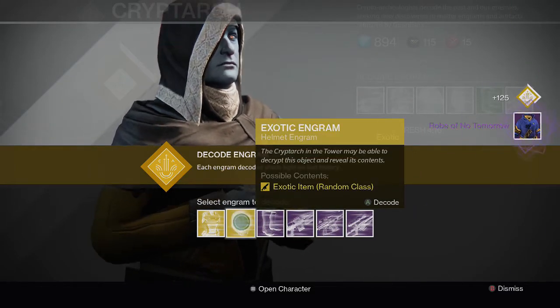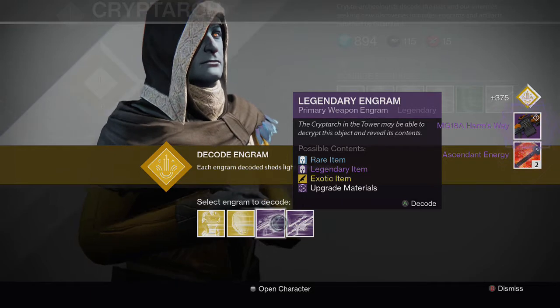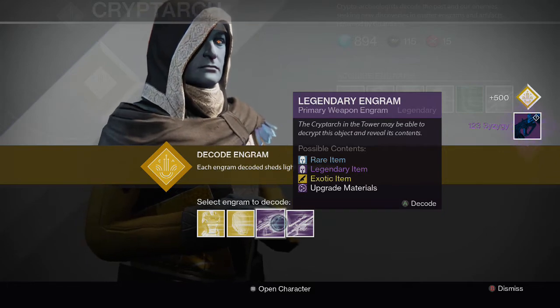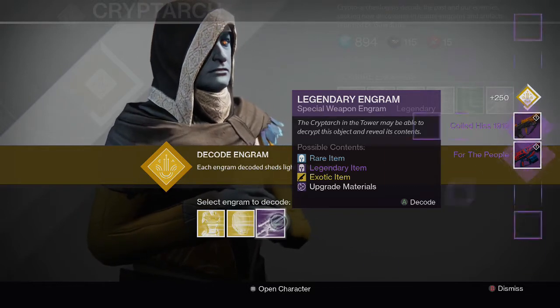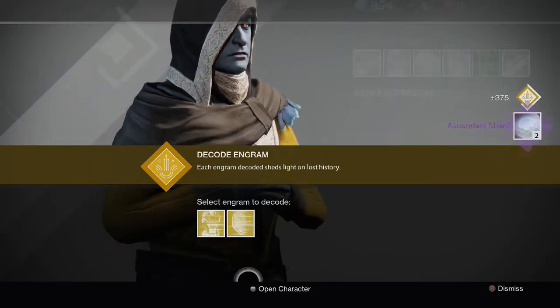Starting with the chestplate — Robe of No Tomorrow. Boots, just some missing energy. Heavy — Harm's Way. One, two, three — Siggy, Sigzy, whatever that is. For the People. Coiled Hits 1919. And for the special weapon — Ascendant Shards.